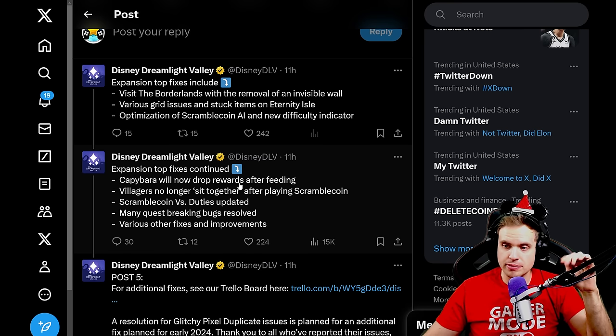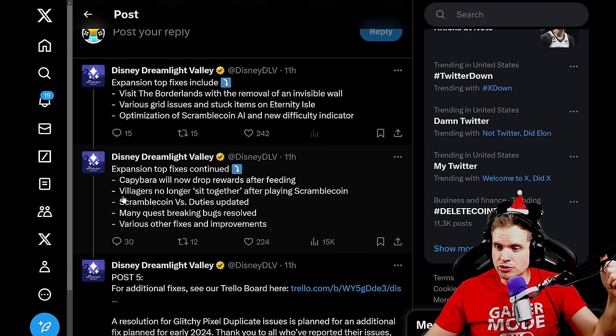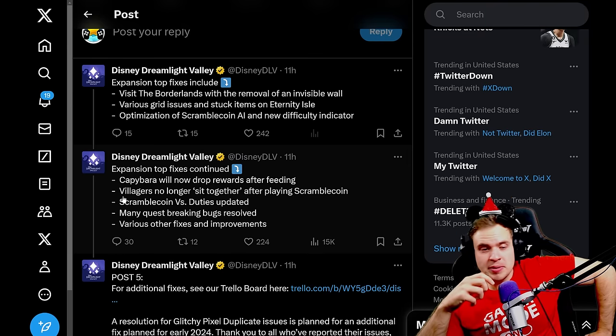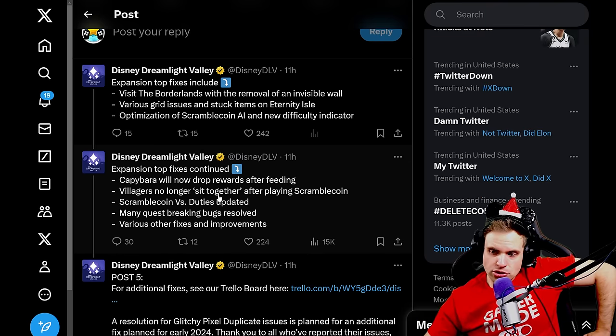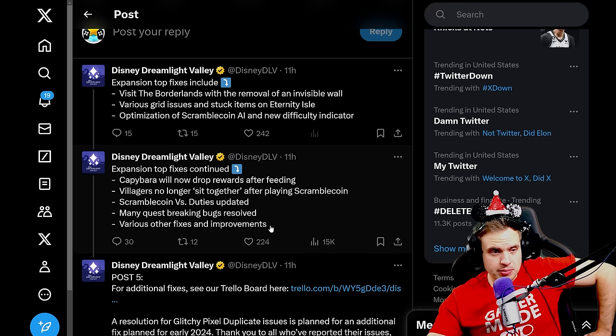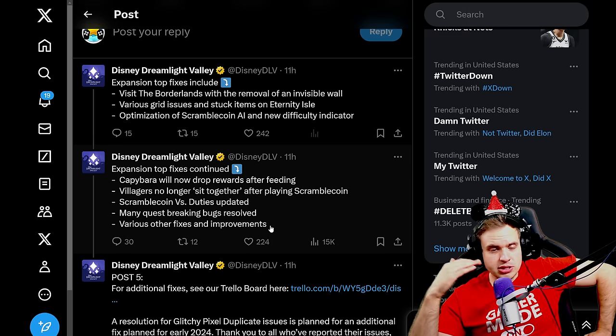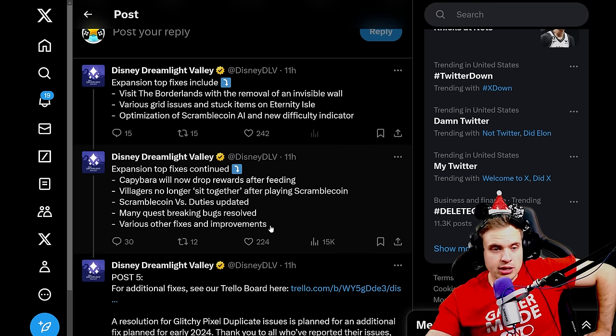Expansion top fixes continue: Capybara will now drop resources after feeding — that was a weird issue. I had the same issue with snakes too. Villagers no longer sit together after playing ScrambleCoin. ScrambleCoin versus duties updated. Many quest-breaking bugs resolved and various other fixes and improvements. Let's give the developer team a nice thumbs up for getting this patch out pretty quickly before Christmas. I'm sure there are still lots of things that aren't fixed, but it looks like a lot of progress is being made.